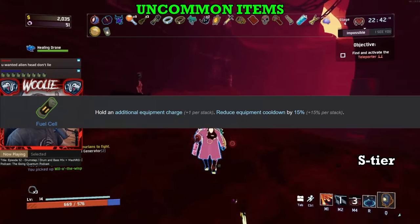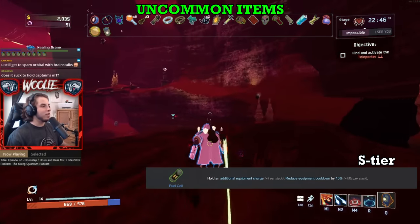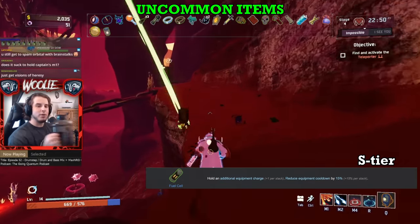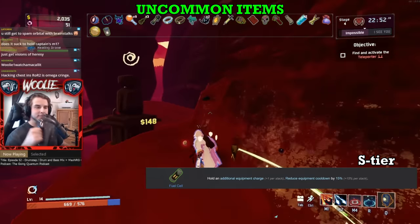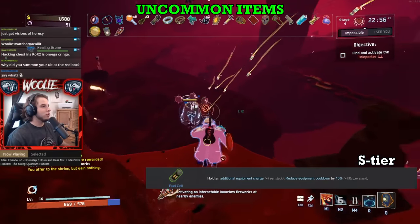Next, Fuel Cell. An additional charge and decreased cooldown for your equipment per stack? Sign me right up. Your equipment slot is an extremely important choice for any successful run, and an item that directly benefits every single equipment out there is a fantastic pickup in any circumstance.